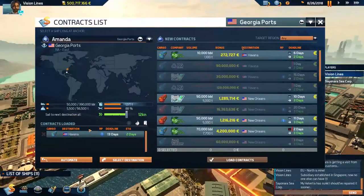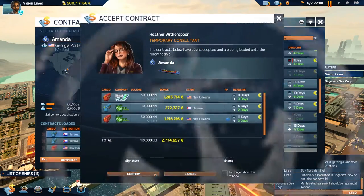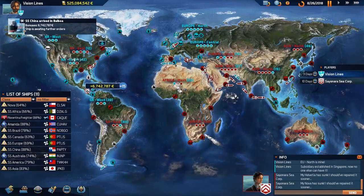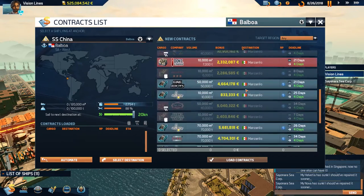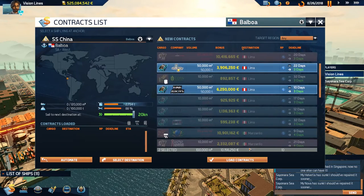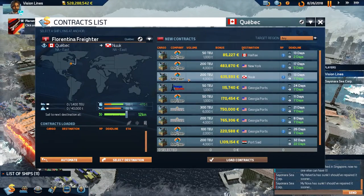Let's go to Havana, then New Orleans after — we'll take that. That gives us a region point. We're at 500 million euros so we definitely have enough if we need ships suddenly. We can just drop a ton of money on ships, which is nice — that's the point. Nothing for America, I guess we're going back to Lima.